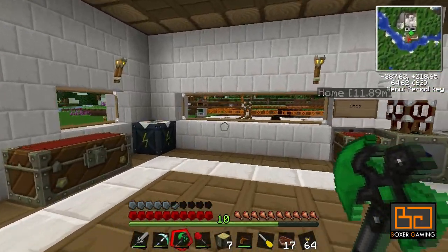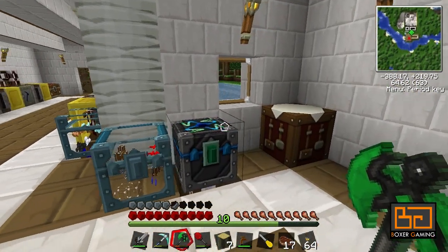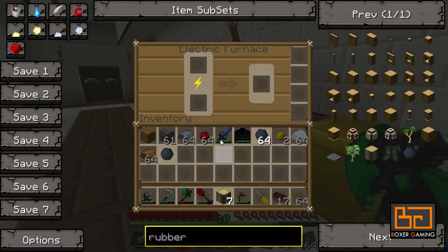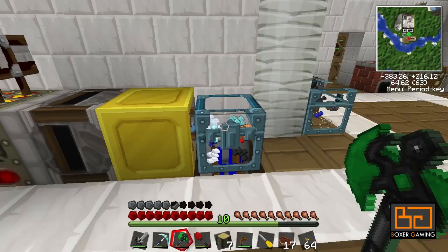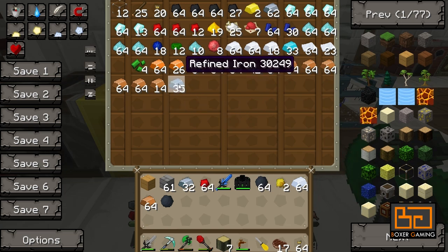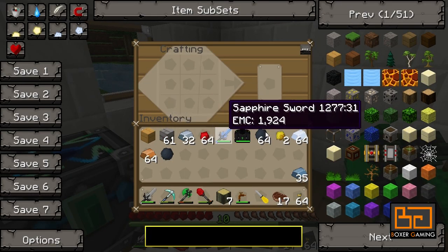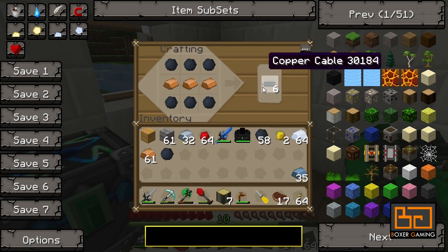The first thing you want to do after that is use that rubber to make some copper cables — insulated copper cables even. The way you do that is very easy: you have your copper ingots and you need to smelt them again. When you smelt them again — I'll just do half a stack — it'll create refined iron. You're going to need quite a lot of this. Now you go to your crafting bench, get your rubber out and your copper, and there you go — copper cables. You get six of them each time, so it's not too bad.